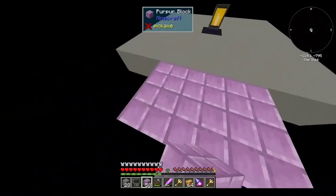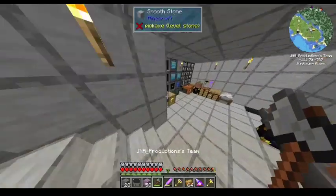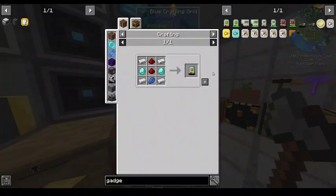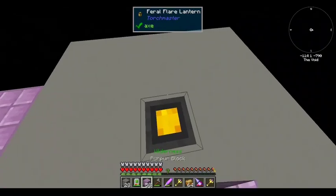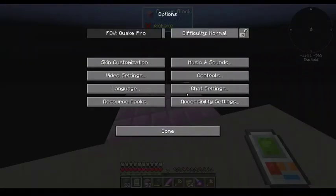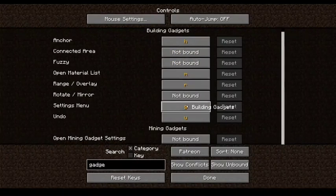Alright, I should make a building gadget — that's what I should do. Let's go into gadgets, building gadgets — boom, bam, done. I just gotta figure out how this thing works. Let me go into controls for the gadgets — anchor is H, settings menu is G, and undo is U.